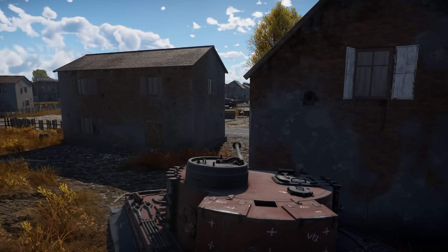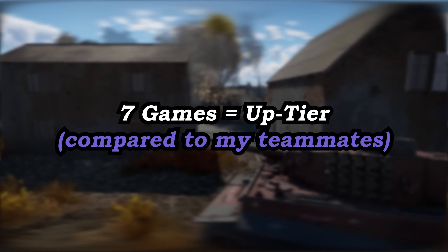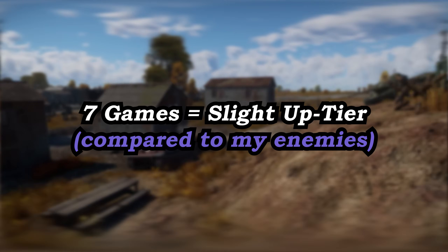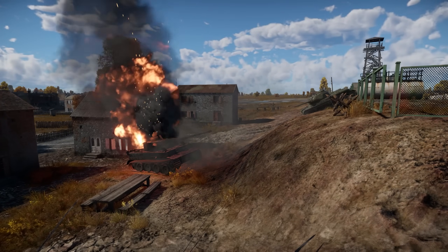If you said anything other than 5.3, you would be wrong. Looking closer at 5.3, 7 games featured teammates far stronger than me and 5 games far weaker than me. 7 games featured enemies slightly stronger than me, while in 8 games they were far weaker than me. All around, it was pretty fair when it came to difficulty.